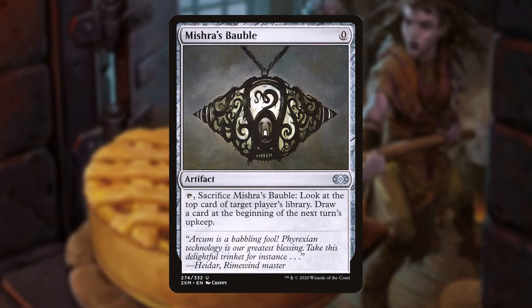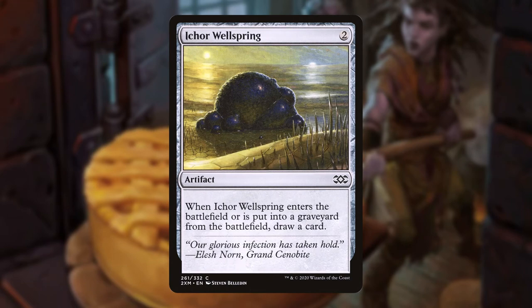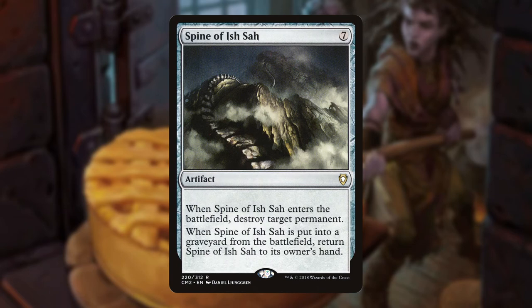Mishra's Bauble is a zero-mana artifact that can sacrifice itself to give us a peek at the top card of any player's library, then draw us a card on a slight delay. This can give us vital information on any opponent's deck, or just a DIY scry without the ability to bottom the card. It also gets us two cards if Corvold is out — zero mana for two cards, probably better than one mana for three, so suck it Ancestral Recall. Ichor Wellspring draws us a card when it enters the battlefield and when it exits, so it serves as free fodder for Corvold.